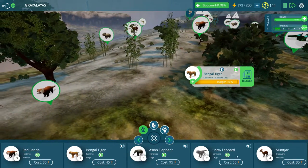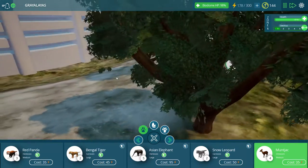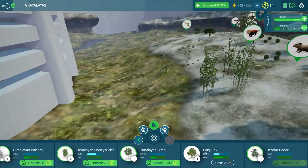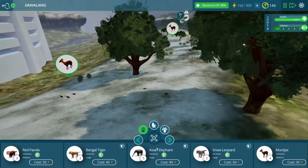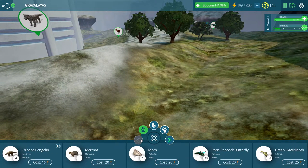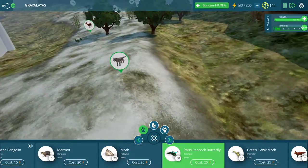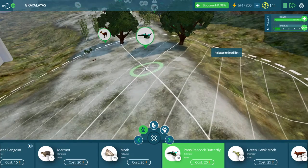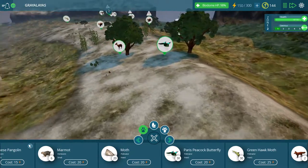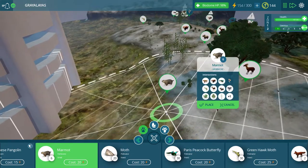I just saw a Bengal tiger taking a quick rest. In fact, I might put down a muntjac back, right about here as well. And I definitely want to get a pollinator kind of moving this way - we have quite a few to choose from, some really neat stuff. Where are those butterflies? There we go - the Paris Peacock butterfly. I'd like to use one of those on this side. Right in here he can hit those couple of trees and pollinate this area as we start expanding around into zone two.